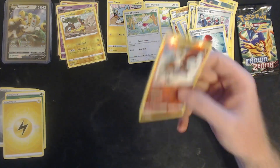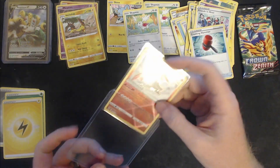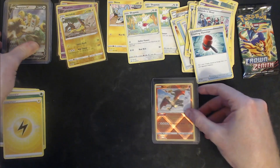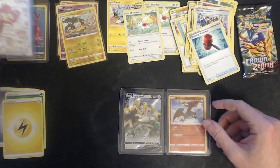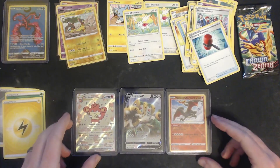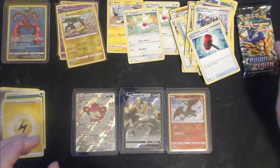So so far we have a Radiant Charizard, a Regigigas V, and a Simisear V-Star — all from this tin. We still have one pack left to go. Can we get another amazing pull?